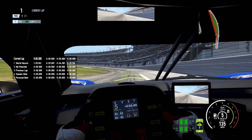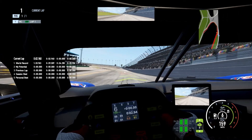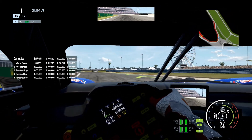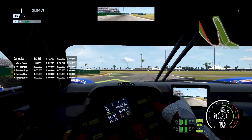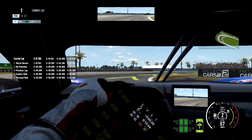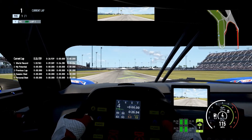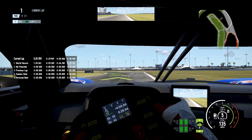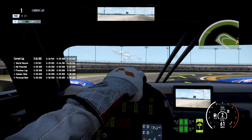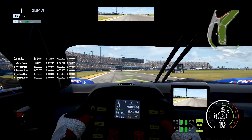Here we go — the Ford GTE lap at Daytona. We cross the line now to start our lap. I've done quite a bit of practice around Daytona in the LMP2 — I did two days straight of practice basically over Christmas. I know the track very well, I just don't know it well with this car. It's going to be a bit dodgy compared to my LMP2 lap and obviously quite a bit off pace, because it's a GTE and I'm just not great with the GT handling at the moment.